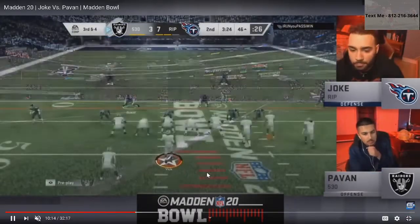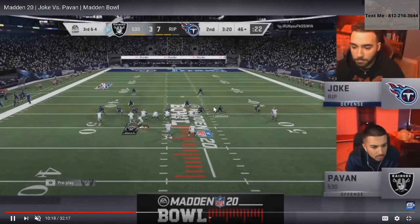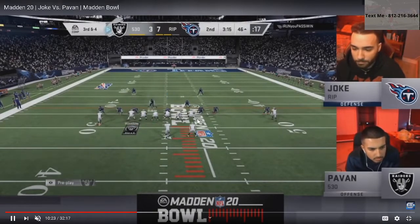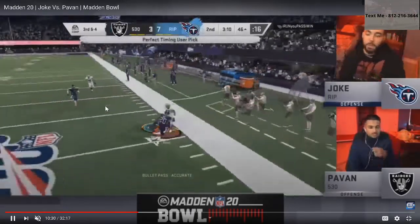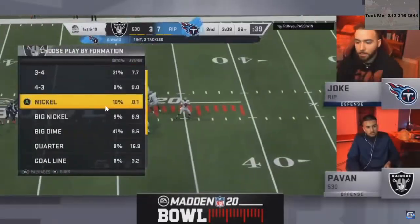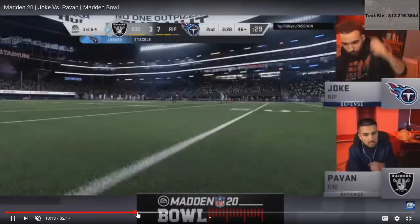Third and four — Joke's setting up the base rush. Pauvin likes to mix up a lot, but wide receiver post is really the setup he wants to run. There's the corner, and you see that corner cannot get over the clouds unless Pauvin rolls out, because Joke is containing him with the pass rush. Pauvin doesn't think to roll out on that play and Joke gets the interception.